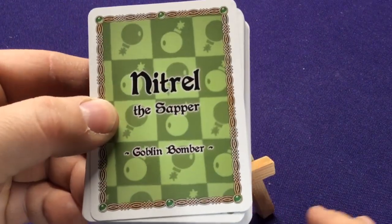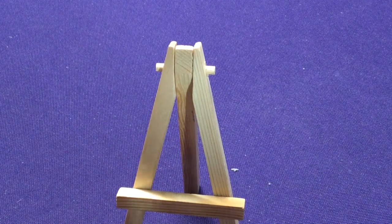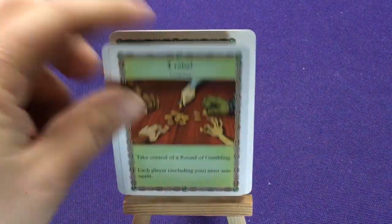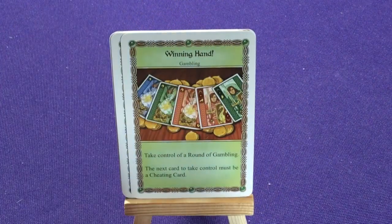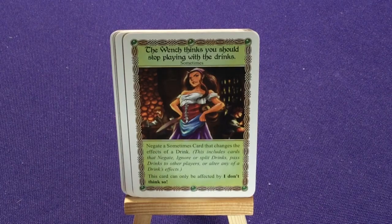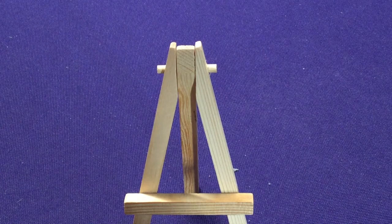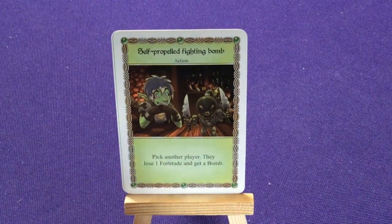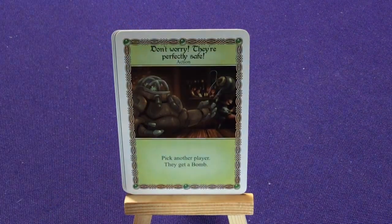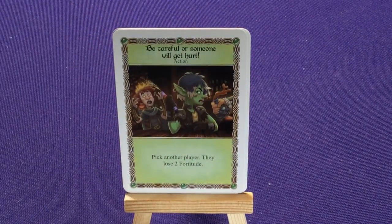So there's the back of her card: Nitro the Scrapper, a Goblin Bomber. Her deck has five copies of Gambling I'm In, two copies of I Raise, two copies of Winning Hand, two copies of Wench Bring Some Drinks From My Friends, the Wench Thinks You Should Stop Playing With Drinks, Tip the Wench, and I Don't Think So. Then we have two copies of Self-Propelled Fighting Bomb: pick another player, they lose one fortitude and get a bomb. Two copies of Don't Worry They're Perfectly Safe: pick another player, they get a bomb. Two copies of Be Careful Or Someone Will Get Hurt: pick another player, they lose two fortitude.